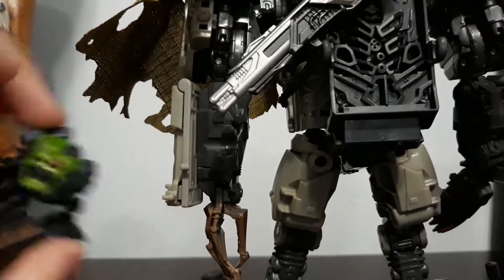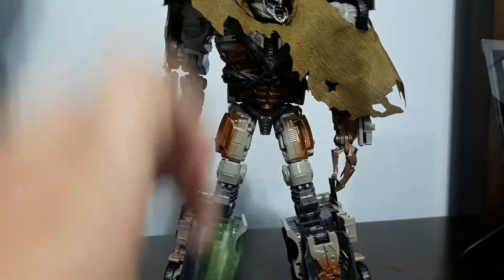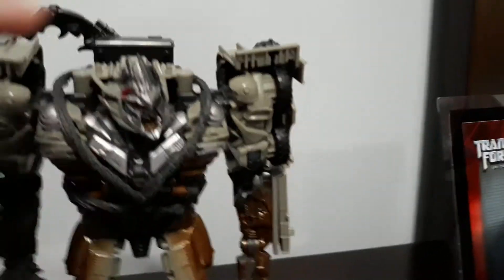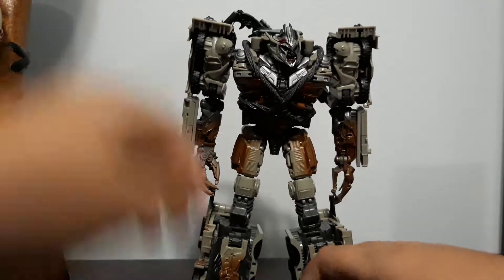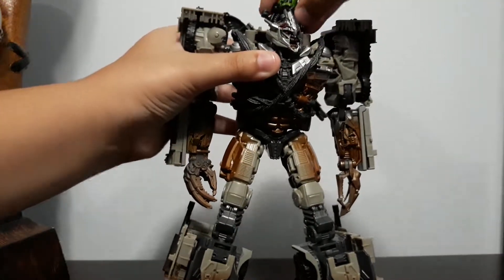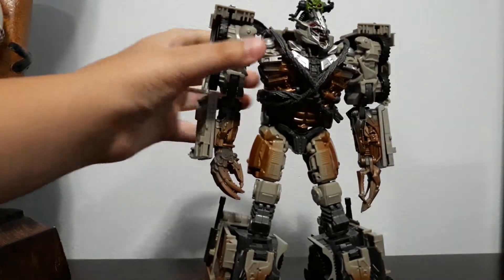If you want to store little Igor somewhere on Megatron, first take off his tarp. As you can see up here, there are little studs. Grab Igor and you can put him on — there you go, you have Igor on.